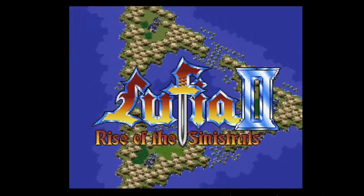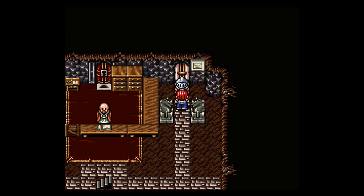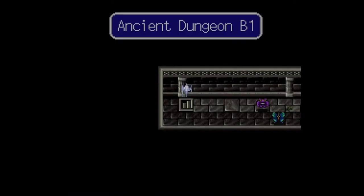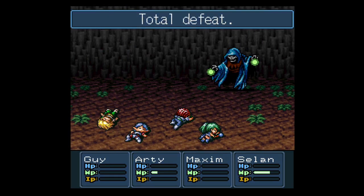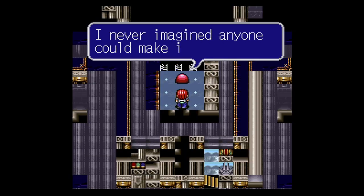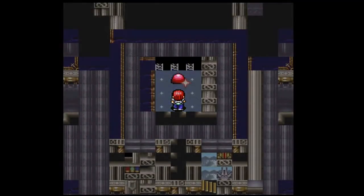Lufia 2 is one hell of a game with a lot of additional content besides the main storyline, and in this video I will show you an effective way to beat the most difficult side quest: the Ancient Cave. This is really no easy task, because in this rogue-like dungeon you not only start as a party of level 1 characters, but you also face the hardest enemies the whole game has to offer. The final boss battle down on the 99th floor is special, so you need the right equipment and strategy to defeat him, otherwise you have to start all over again.